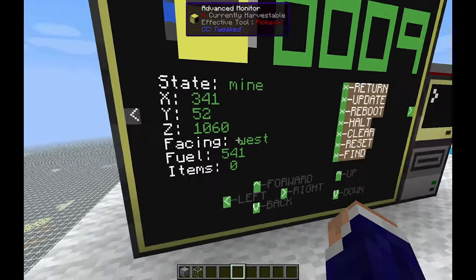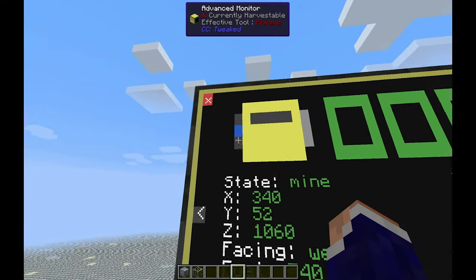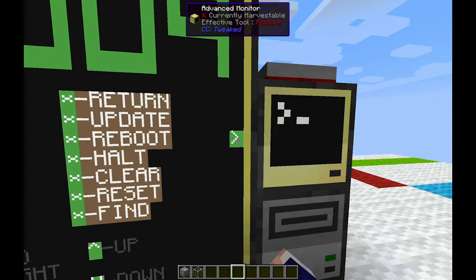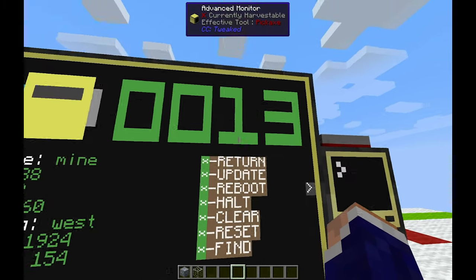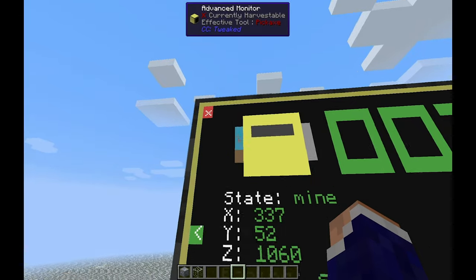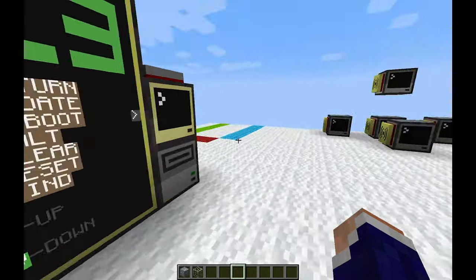This shows location, orientation, and fuel level. This guy doesn't have any items because he's a chunky turtle — I'll get to that in a second. If I click this arrow, you can see turtle 13, the other one in the pair. That icon is supposed to be a pickaxe because it's a mining turtle, and this guy has 159 items.